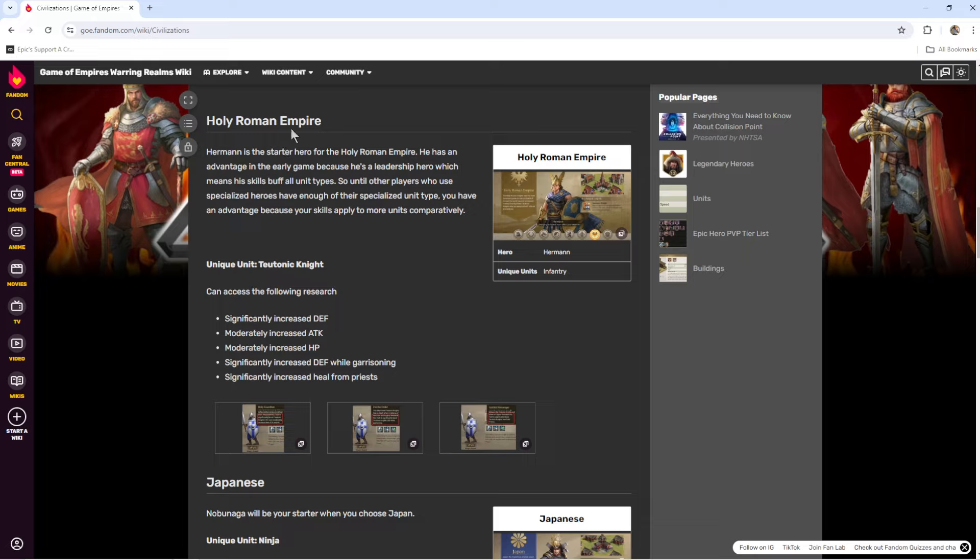For infantry, we've got the Holy Roman Empire. Their hero is Herman — he's just kind of an all-around decent infantry hero. They come with the Teutonic Knights, who are really good at defense and really good at garrisons. So if you want to be tanky and garrison buildings, this is a great option. Most people seem to run cavalry, so if you're garrisoning with infantry, you can really hold a garrison well.